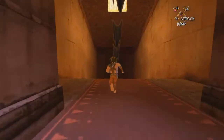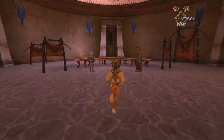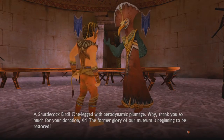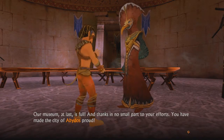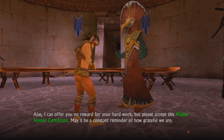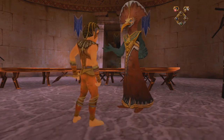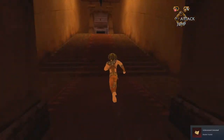Well, since I already made it this far in the game, I might as well get the achievement now, in the event I ever want to play this again on my own time. A Shuttlecockbird — one-legged with aerodynamic plumage! Our museum, at last, is full! And thanks in no small part to your efforts, you have made the city of Abydos proud! Alas, I can offer you no reward for your hard work, but please accept this Master Hunter Certificate. Yep, it was all for a certificate for Master Hunter.